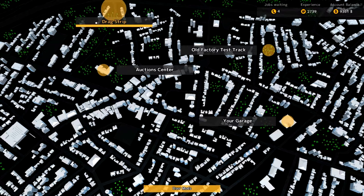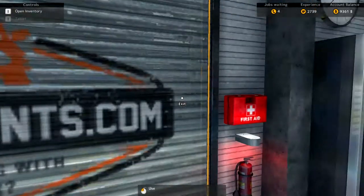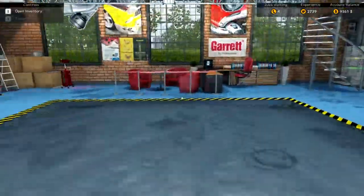Let me show you guys the map of this area. There's a drag strip, probably for when you get a parking lot. There's an auction center to get cars, and a test track where you can test your car when you're done building it. You can also use mods in this game.